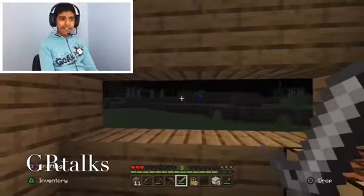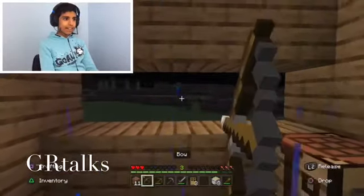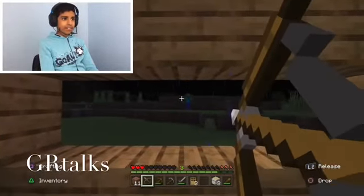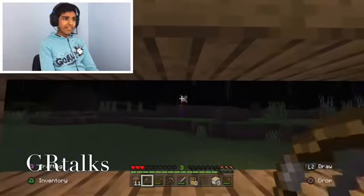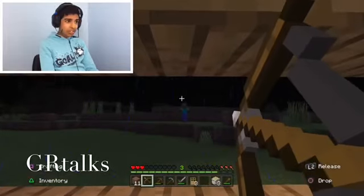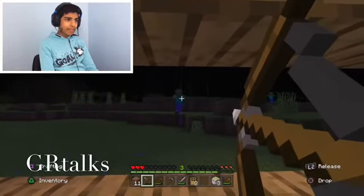Let me show you how to use the bow. Just pull back — see that your crosshair changes — and try to aim a little above your target. Yeah, I got it! I've got one more shot — there's another zombie.